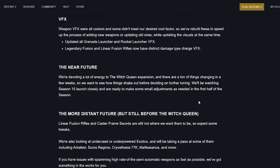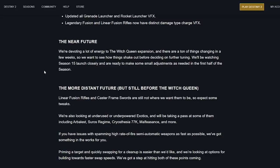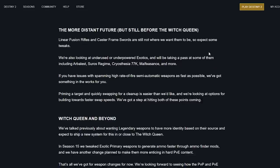In the near future, a lot of energy is being devoted to the Witch Queen expansion. They want to see how things shake out before deciding on further tuning, watching Season 15 launch closely. More distant future — linear fusion rifles and caster frame swords still aren't where they want them to be, expect some tweaks. They're looking at underused or underpowered exotics including Arbalest, Suros, Cryostasia, Malfeasance, and more. Also working on something for players who have issues with spamming high rate-of-fire semiotic weapons.